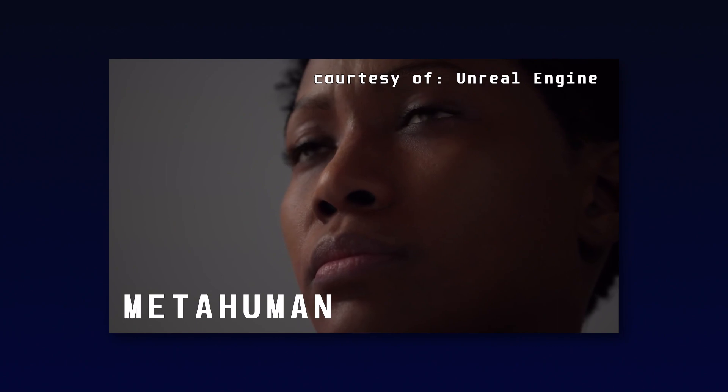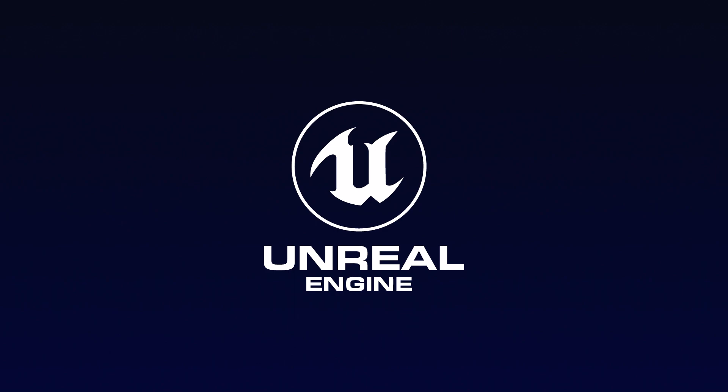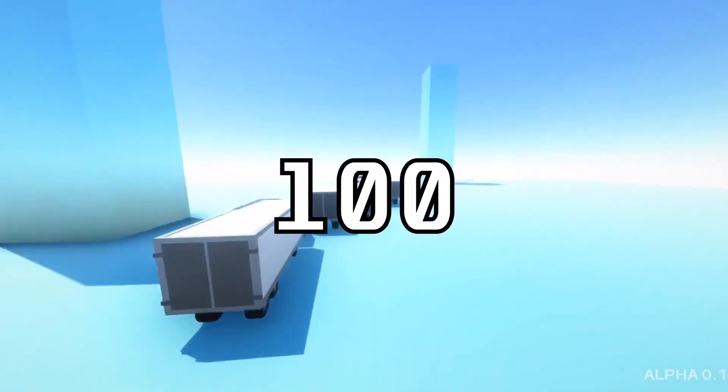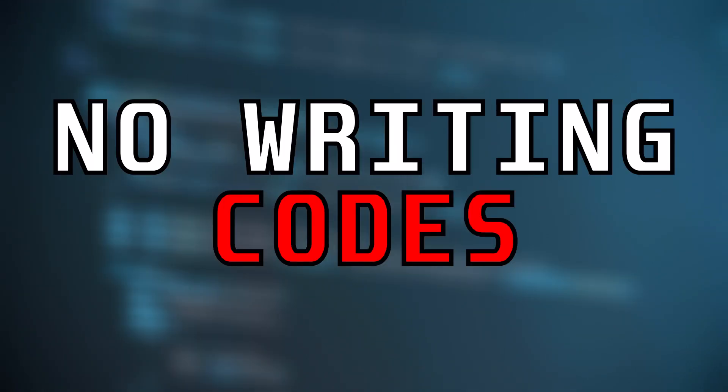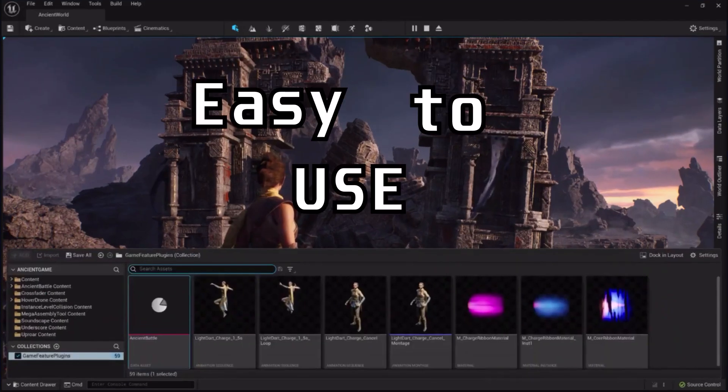Other honorable mentions include MetaHuman, a technology for realistic avatars, and so much more. Developing games in Unreal Engine 5 is quite easy, even for beginners. You can make complete games with the Blueprint's visual scripting system without writing a single line of code, and combined with an easy-to-use interface, you can quickly get a prototype up and running.